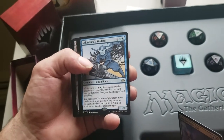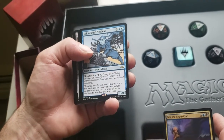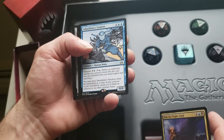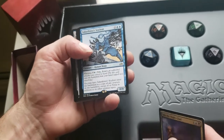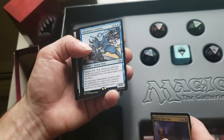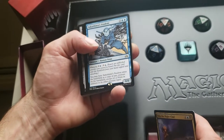Sakashima's Student — human ninja with Ninjutsu. Return an unblocked attacker you control to hand, put this card onto the battlefield from your hand tapped and attacking. You may have Sakashima's Student enter the battlefield as a copy of any creature on the battlefield, except it's also a ninja.